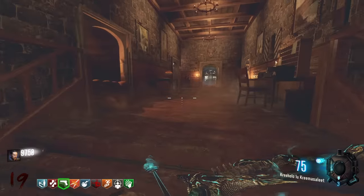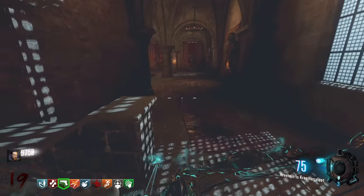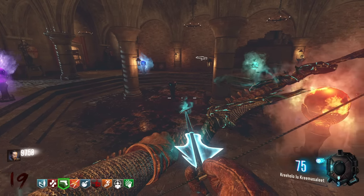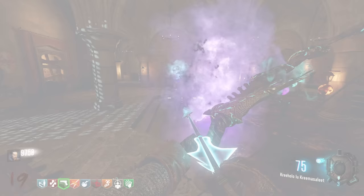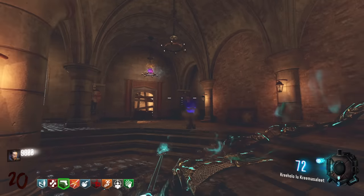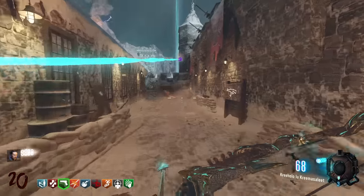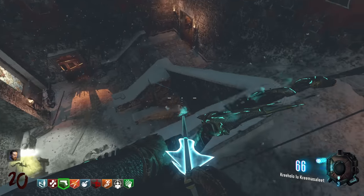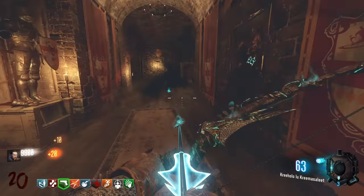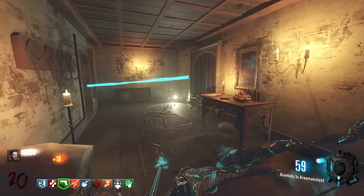Now we can start the actual Easter egg. It's kind of like Origins where the Easter egg is mostly about upgrading the main wonder weapons. Interact with these last two - they should merge. Infuse orb, infuse orb, infuse orb - they lift up and go in the middle. Build the DG-4s as well. Press and hold to fracture it - it's fractured. Now shoot it and follow it around, kind of like the moon step.